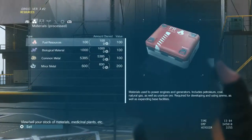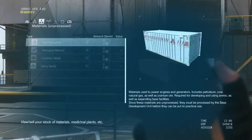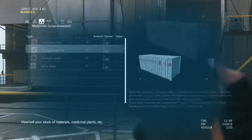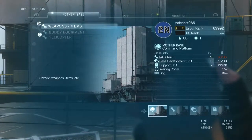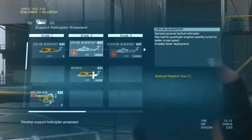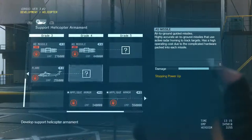Your resources tab shows how much resources you have. When you're out in the open world you gather resources — GMP, biological material, common metal, minor metal, medicinal plants, weapons, vehicles, and unprocessed material. As you gather them they go in here, and you can sell them or keep them for development purposes.